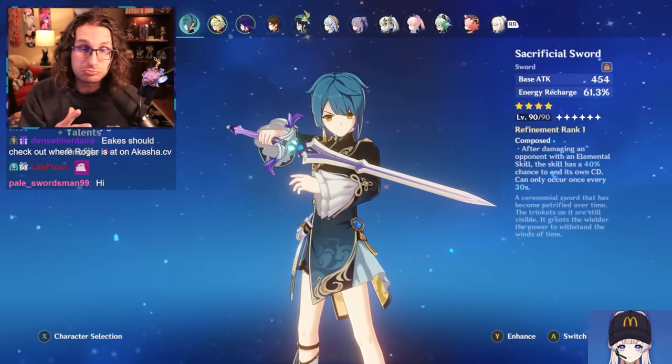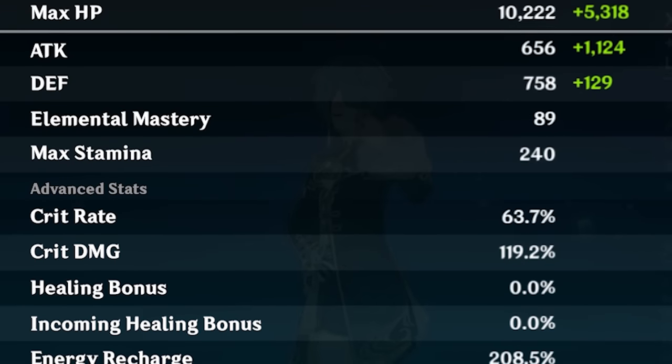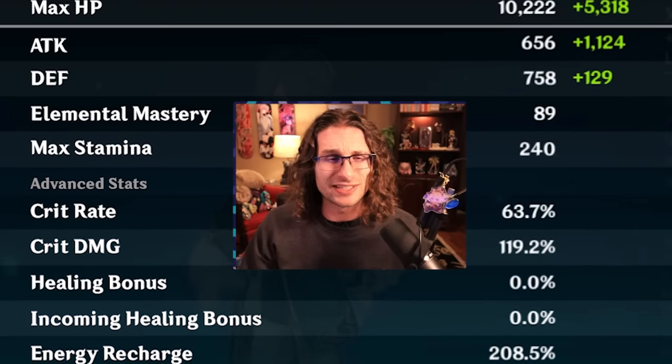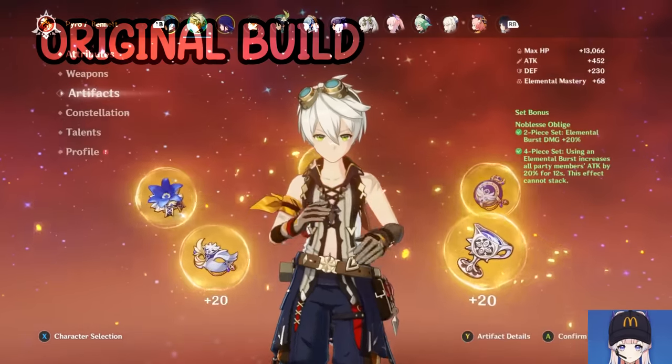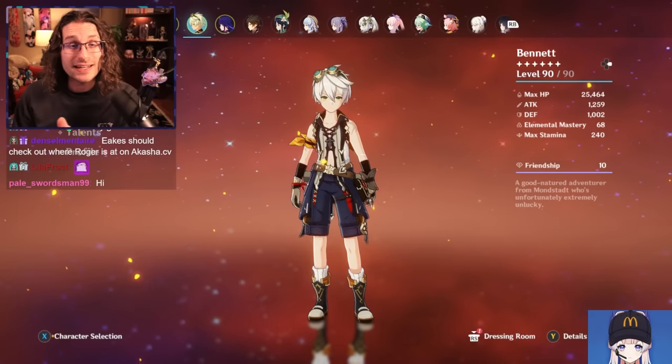We still have Xingqiu on Emblem, with Sacrificial Sword — a great option for him. I did get his crit rate up at the cost of the crit damage. To be honest, I think it was probably a necessary evil.